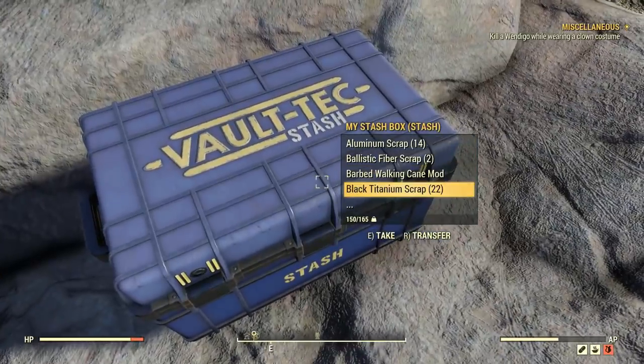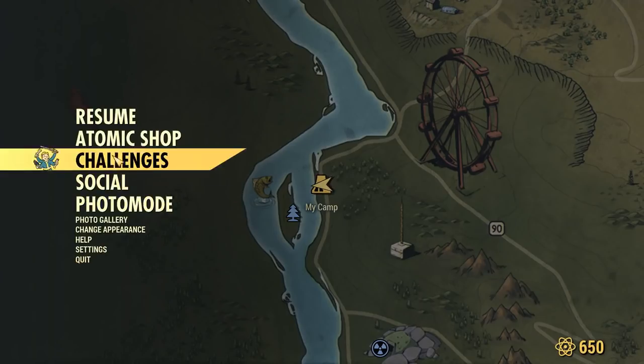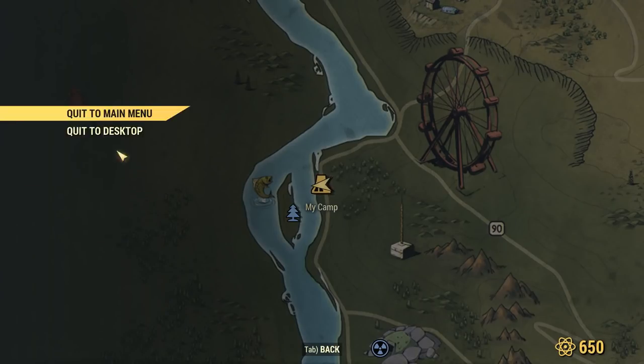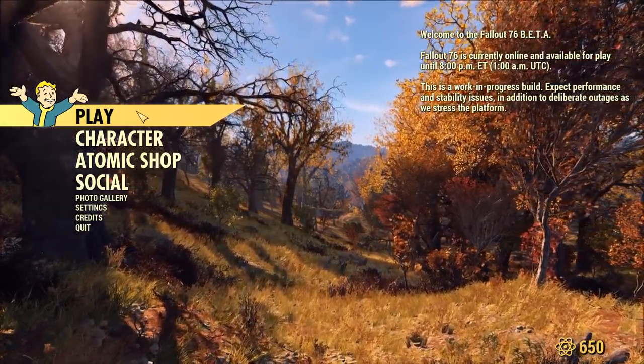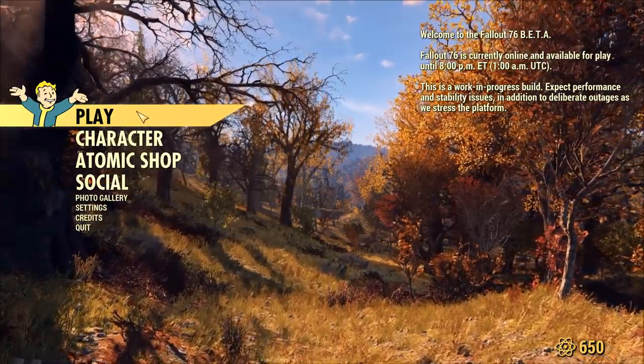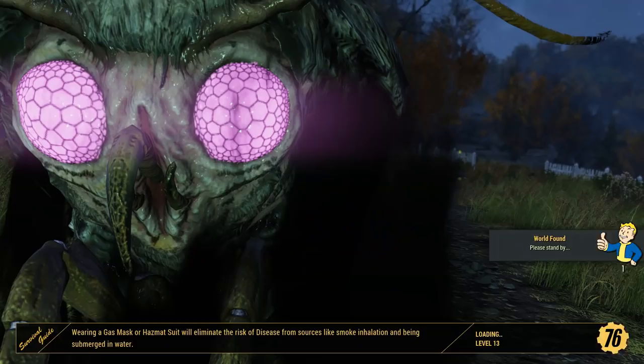So there are our black titanium scraps. What we're going to do now is quit to the main menu and just transfer servers. I know some people think that this is cheating - I don't think server hopping is cheating. If they didn't want people picking up things from server to server, they wouldn't have stationary spawns, like the Mothman eggs for instance. I made a video on Mothman eggs which has been doing very well. Some people think it's cheating or exploiting - I don't think it's either one. If you don't want to do this, you're not forced to.